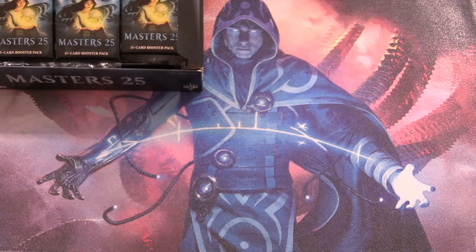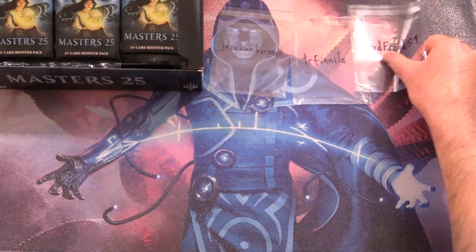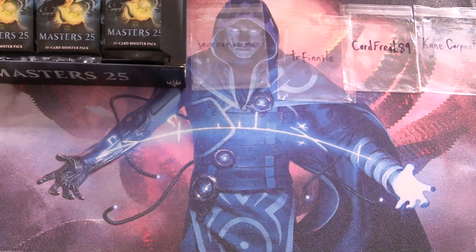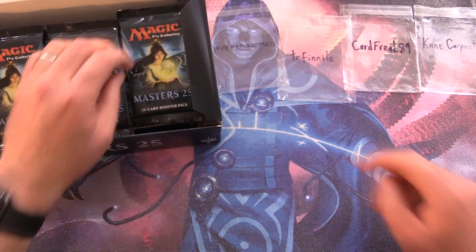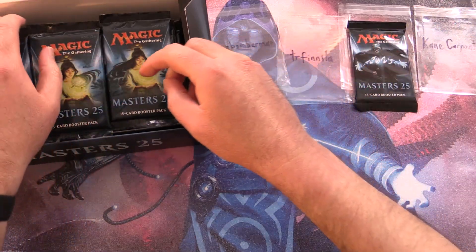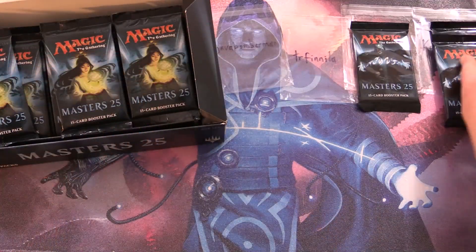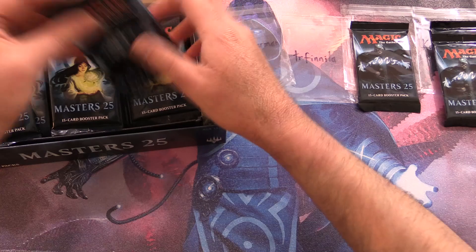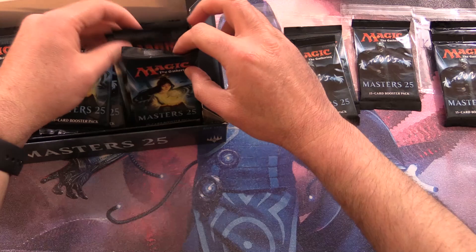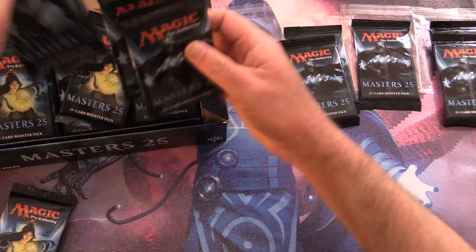Let's introduce the patrons today. We have Java Bomberman, TR Fanilla, Card Freak 89, and finally Kane Carpentier. We're grabbing one pack for Card Freak 89, then two for Kane, TR Fanilla gets two after that, and Java Bomberman gets four packs.